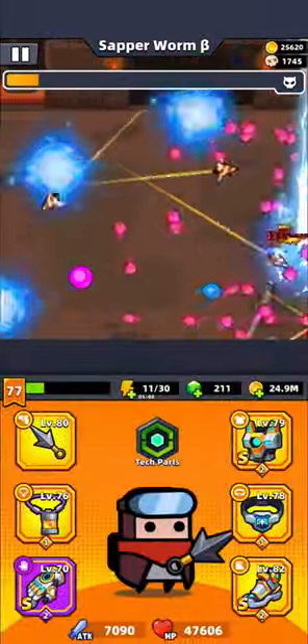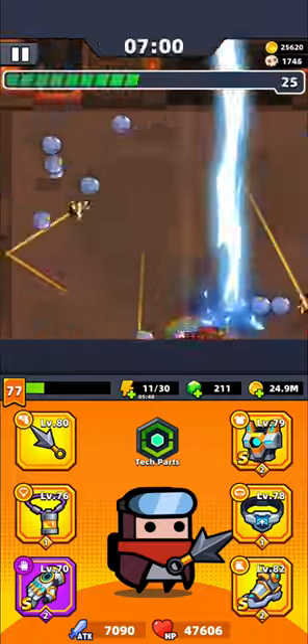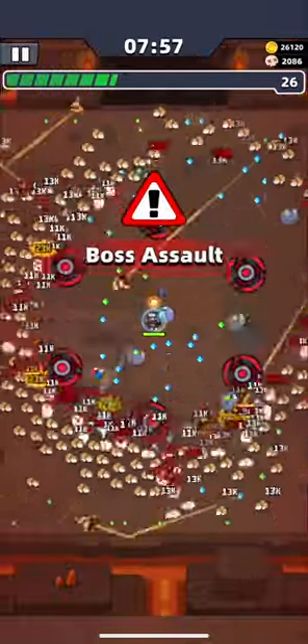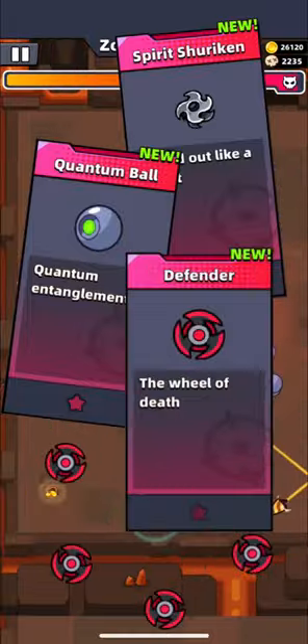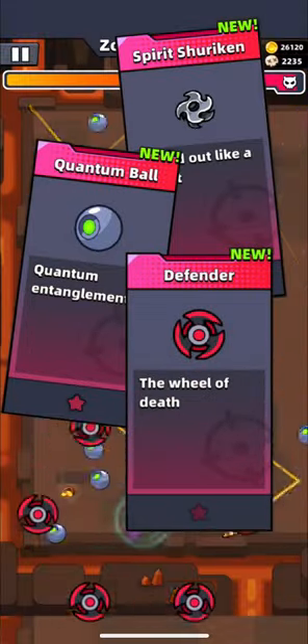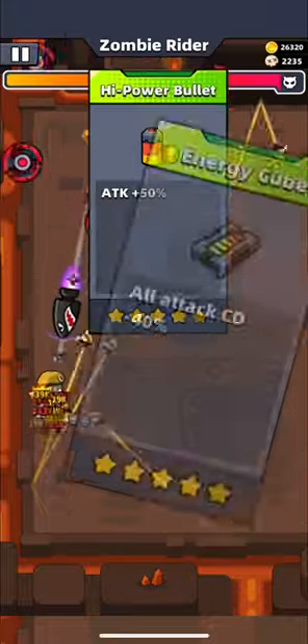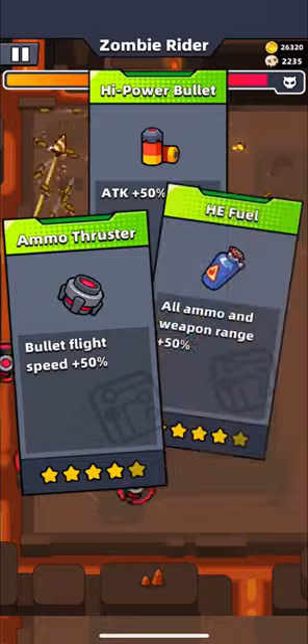Here is one of the most effective setups against bosses. If you don't have some of these equipments, watch from the beginning of this video. To pass 8-minute chapters with minimum attack, you'll need only 3 weapon skills: shuriken, quantables, and defender. Try to make them as fast as you can. From supply skills, focus on power bullet, energy cube, and ammo thruster. If you won't have one of them, choose fuel.